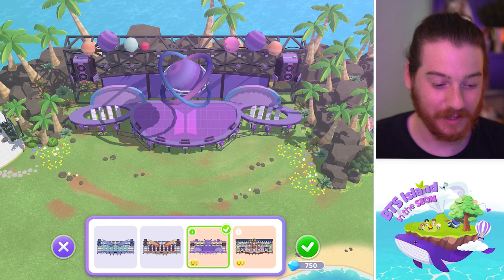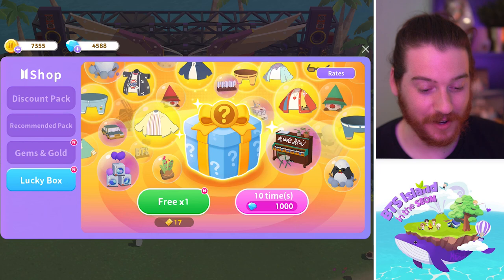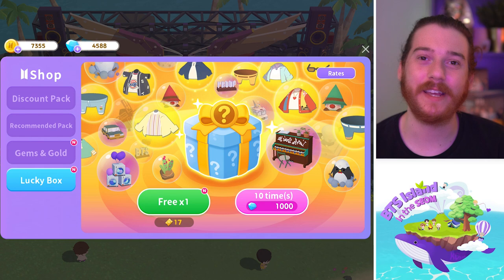Look at that space stage, baby — space stage right there, 750 gems. But listen, I have 4500 gems and I'm thinking about doing a video where I just spend them all in one video. But for today, we're gonna test our luck because we have 17 lucky box draws plus the free one for the day, so 18. I think we should just start off with that, then we'll go on and do some more missions. I'm trying to get to day two — I really wanted to document day two but I'm still way far behind.